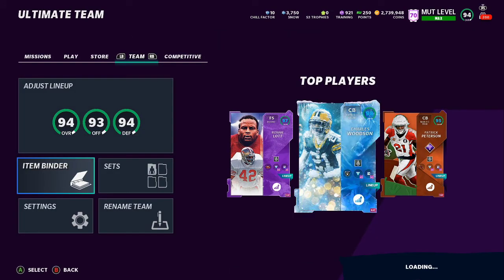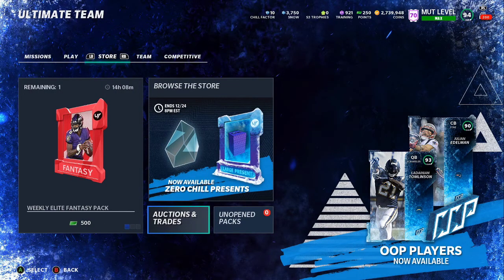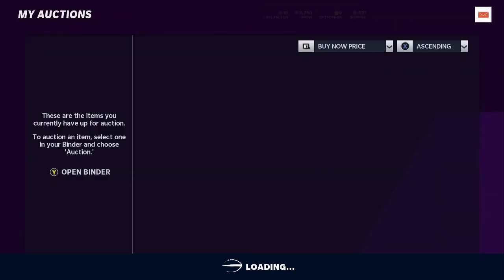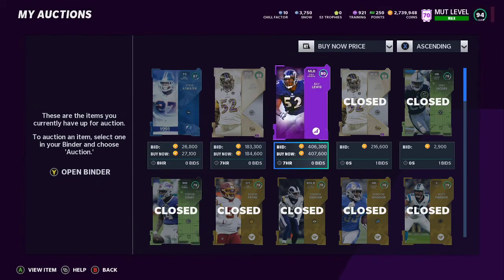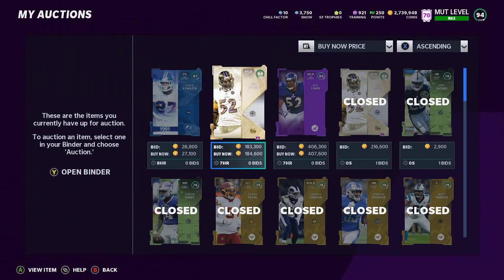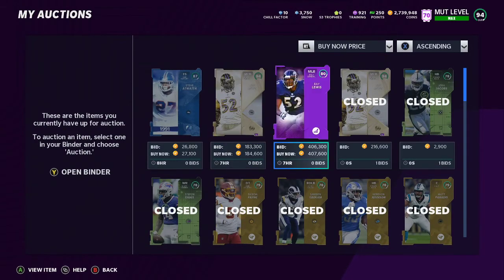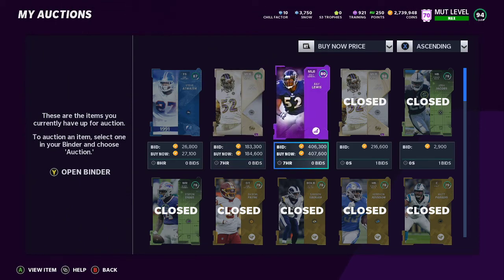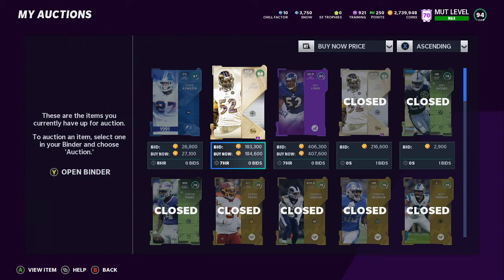Remember, we're into it for about 450,000. After you factor in EA's tax, you have to sell for right around 500k just to break even. Anything over 500,000 coins is profitable. Even in the worst case scenario where they just jumped the levels on us, you can see — 407,000 plus 184,000 puts you at 591,000. So worst case scenario, after taxes, we're still making around 100k profit because we're into it for 450,000.